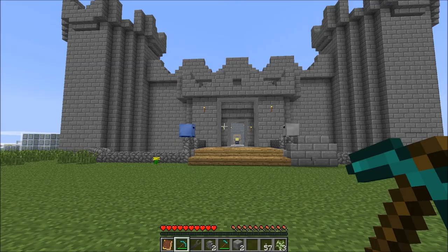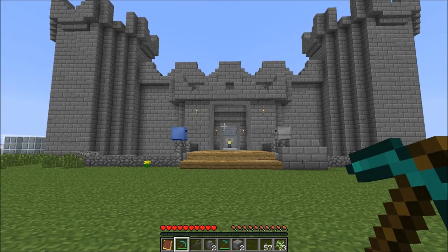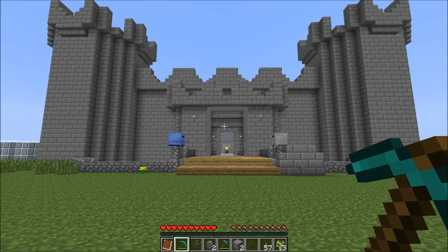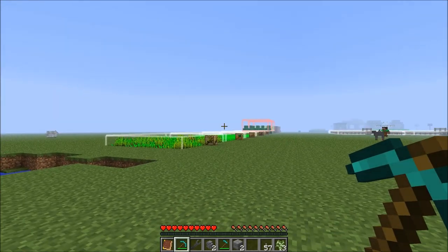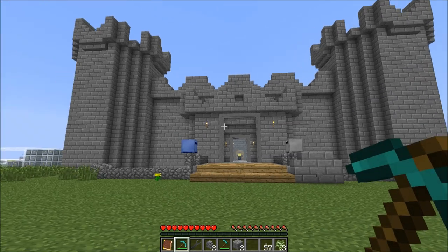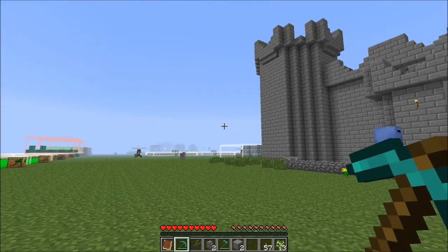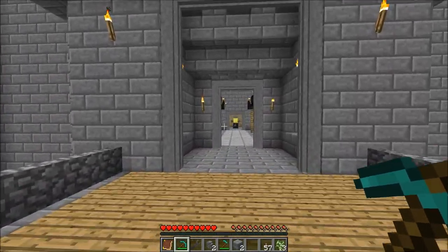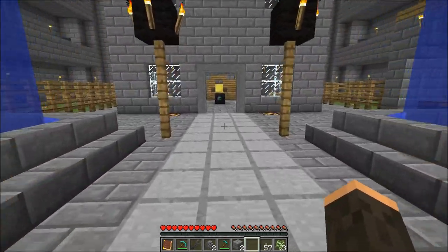Hello, this is Spidey1958 and welcome to a mod spotlight of Ancient Warfare 2, Part 1. I'm going to do this in two parts. The first one will basically cover the NPCs and the research and the production system. The second one will cover troops, siege equipment, and stuff like that. This is one of the castles that can spawn in — I spawned it in without NPCs. So let's get started.